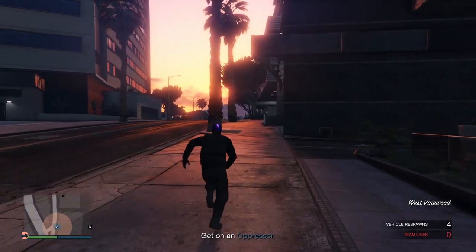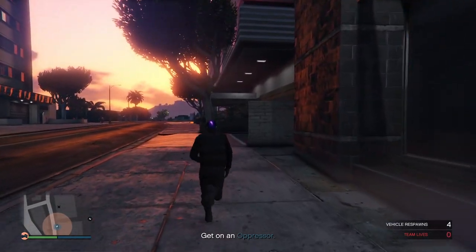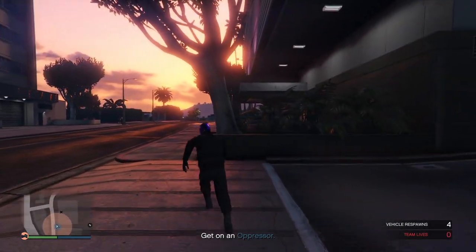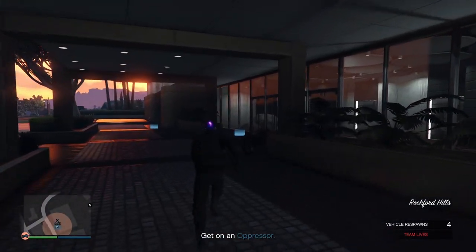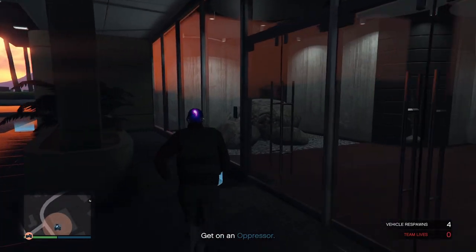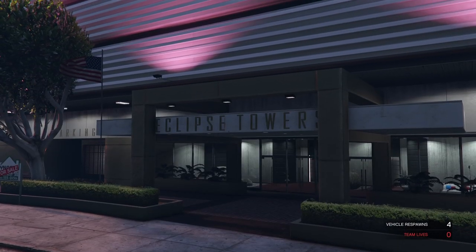Now we've respawned, just run straight over to your apartment and save the outfit. Just make sure your teammate doesn't die or you don't die again, because this only works on normal difficulty for one person. If you put it on easy then both players can do it, so you have two team lives — just be aware of that.